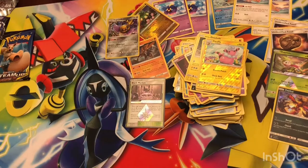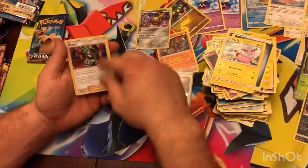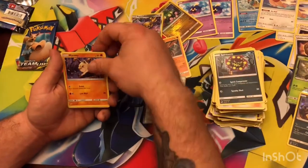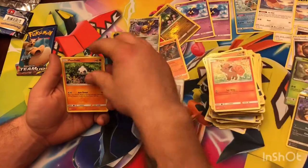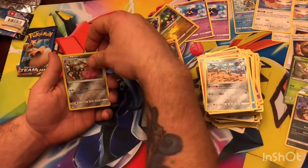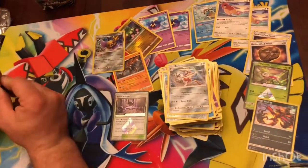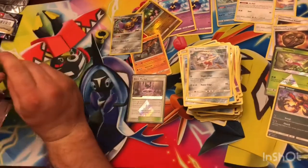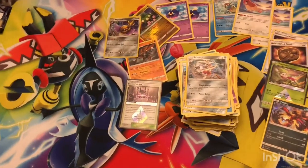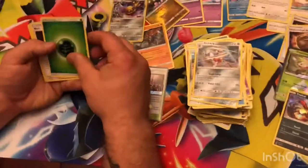Two packs left — let's go, two GX right here. Metal energy, Flaaffy, Morgan again, Spirit Bomb — and not Goku's Spirit Bomb. Mankey, Vulpix, Pancham, Squirtle, Klefki, Dewblade, Reverse Holo Bisharp. Seriously. Last pack magic. I just traded my only tag team to complete my Necrozma deck.